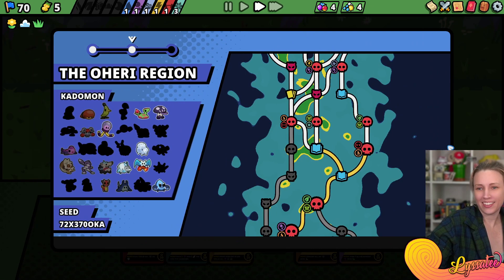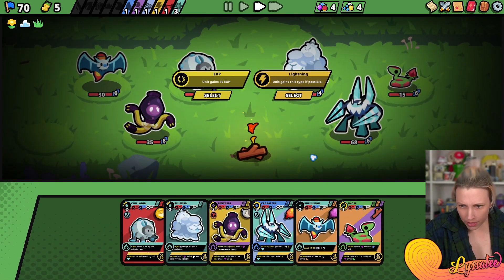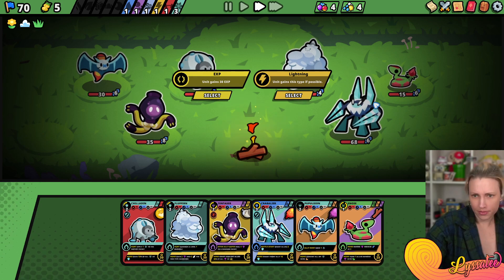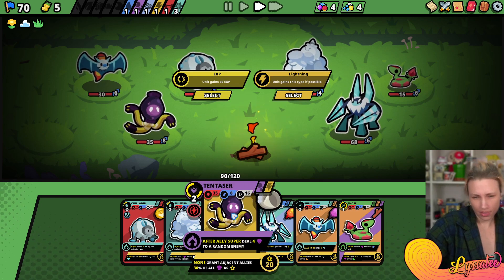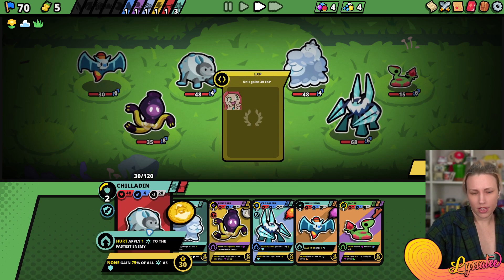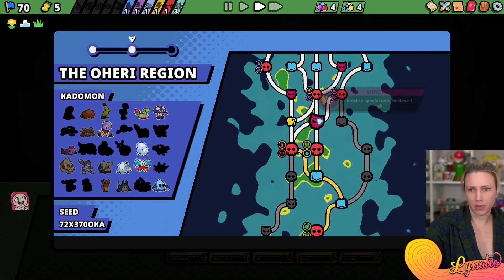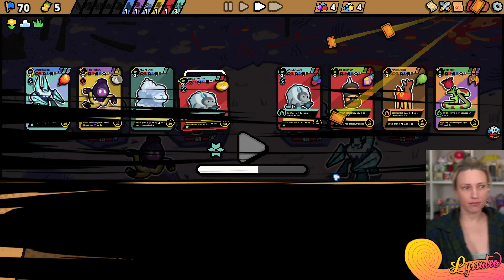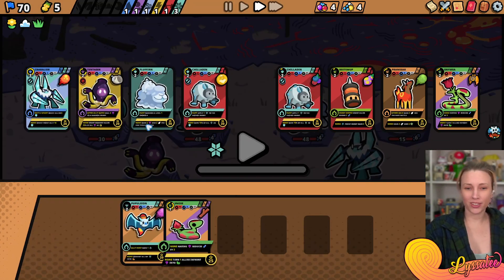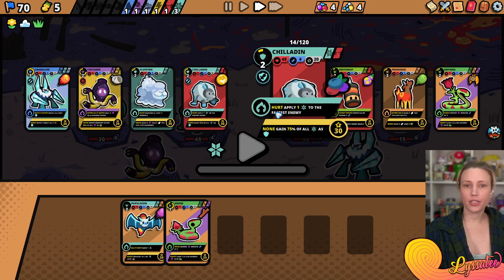We have one lightning - maybe we can give another. We're gonna level up Chiloden. Give them some XP. Go to the mystery event. Chiloden in front.